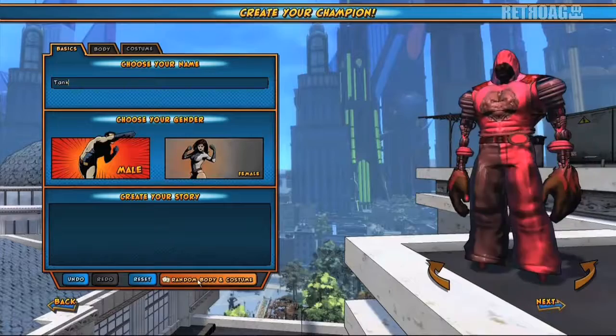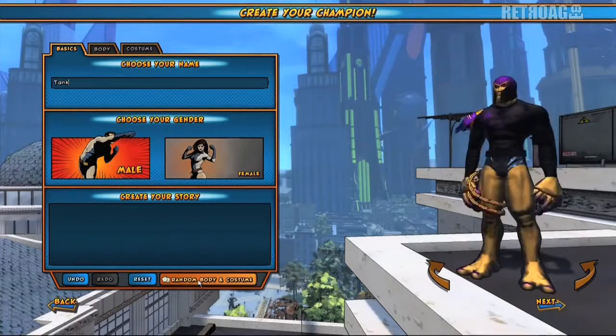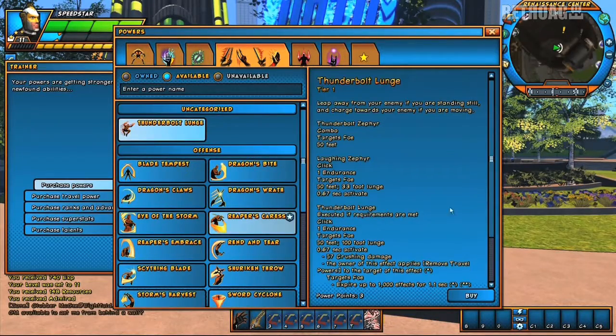Everything's presented in really simple drop-down menus to go through and select from. And if you just like to have some crazy ideas pop up and pick and choose from them, you can use the Randomize button. You can click on Random several times, see different iterations of ideas for characters, and then simply go in and lock the elements that you like. It really makes it a nice way to speed browse through the different options to build a character. The amount of options is really amazing, and the great part is that the more you play the game, the more of these options you can earn and unlock.